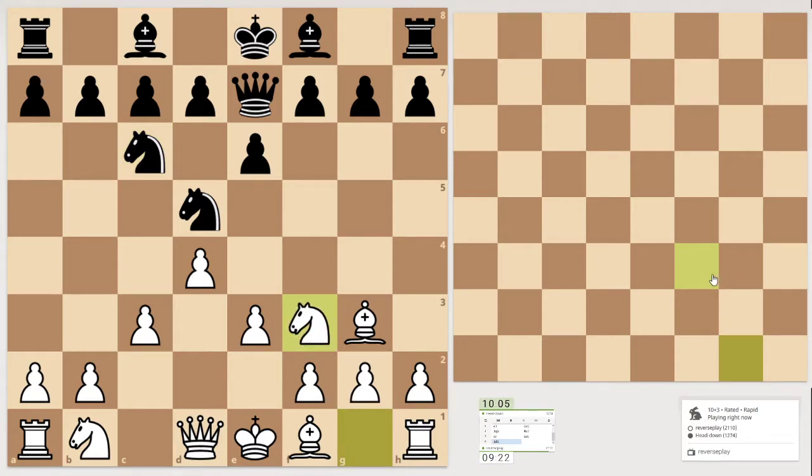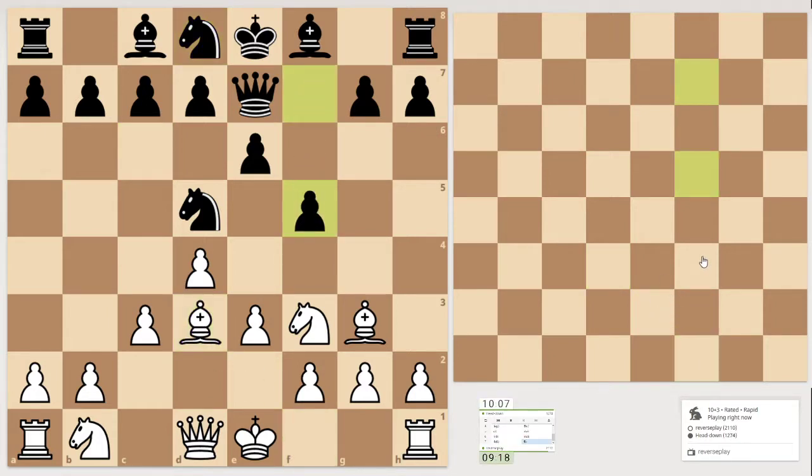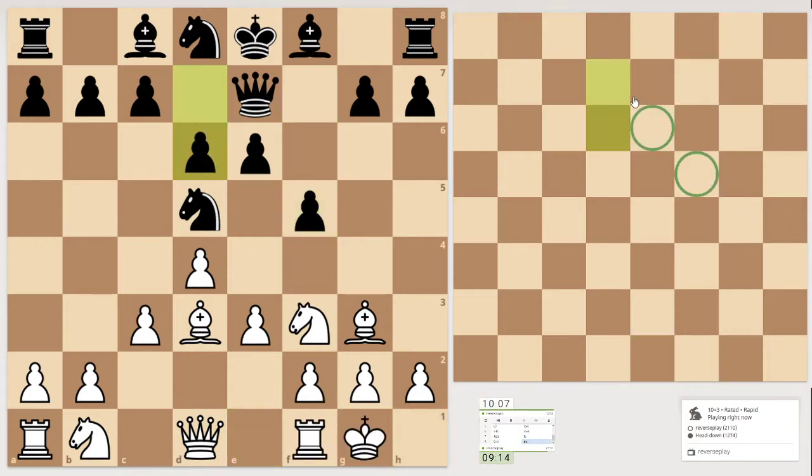Let's develop the knight. The knight moves there — that's a weird one. Let's bring the bishop out. He's attacking this side, and then open up — let's castle first. There's a pawn here, another pawn.